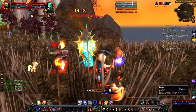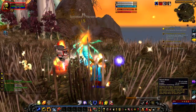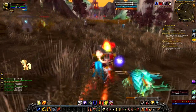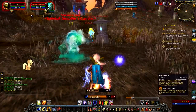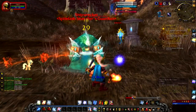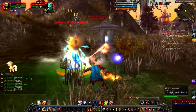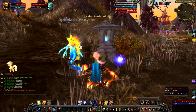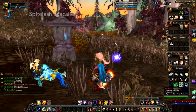We can also use Purge and Cleanse Spirit. Let's not forget Wind Shear - it acts like an interrupt against casters and I should be using it a whole lot more than I am. There we go - interrupting the cast. Silly Sambo hasn't been using that, but the combat here is still exciting.